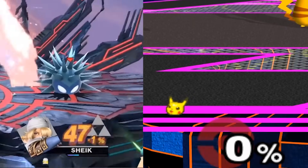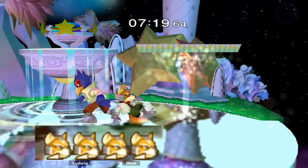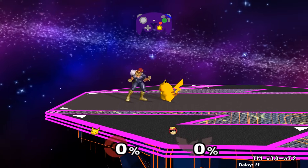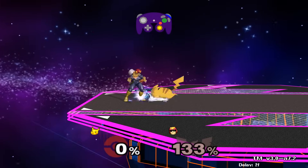The Smash Bros. series does not have a health bar like traditional fighting games. Each player has 4 stocks. If you go out of bounds, you lose a stock. And when your opponent hits you, your damage percentage increases. The higher the number, the further you get knocked back.